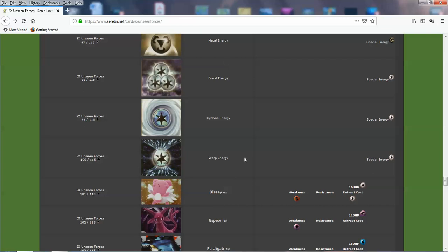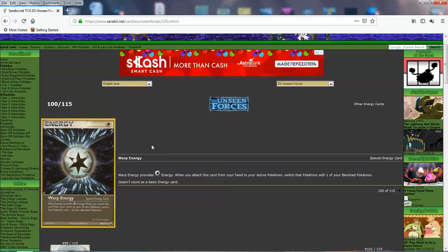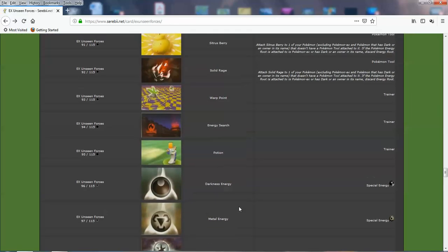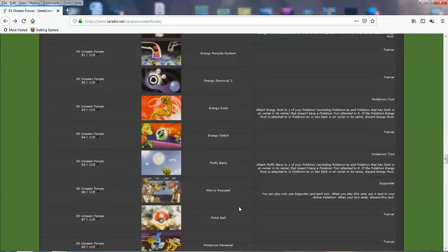Now let's look at the trainer cards. We've got Cyclone Energy and Boost Energy reprints, and Warp Energy — I think this is actually the first set this card appeared in. When attached from your hand to your active Pokemon, you switch that Pokemon with one of your bench Pokemon. It can act like a switching card or an escape rope, and in the right hands it's powerful — you get an energy attachment and you switch. It goes through trainer lock too, which is why you see it in certain decks.